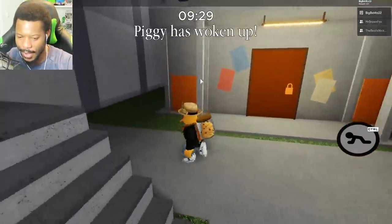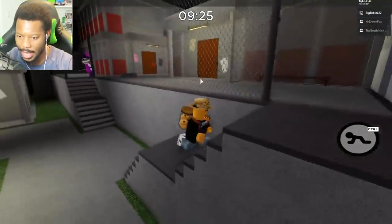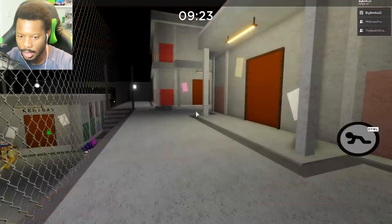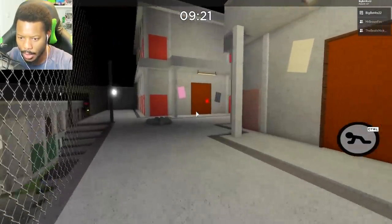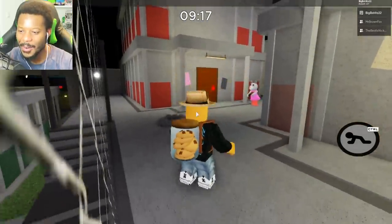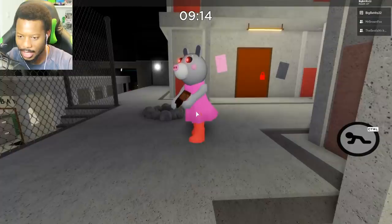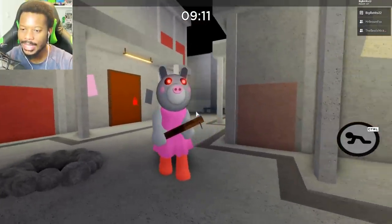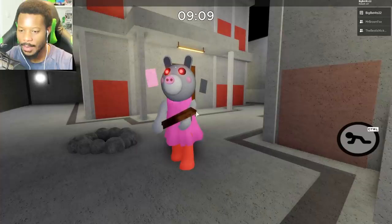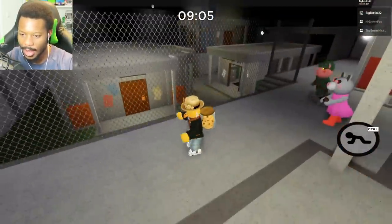I gotta admit I'm quite terrified to see what skin Nick has. So yeah, Nick and Brown Fox are in. Let's see — there should be a new skin around this corner. And it's Daisy! Oh my goodness, very very scary. You can kind of hear the tune. It's like Daisy's holding a plank with a nail in it. The skins are getting better and better. That is very very creepy. We're gonna test out the death animation here now.